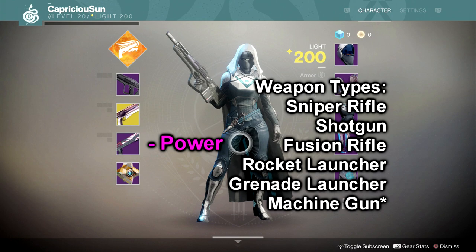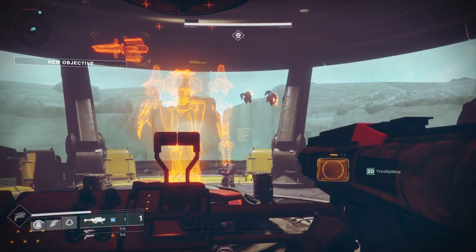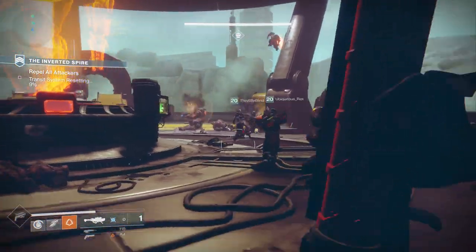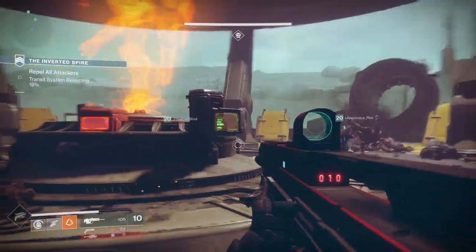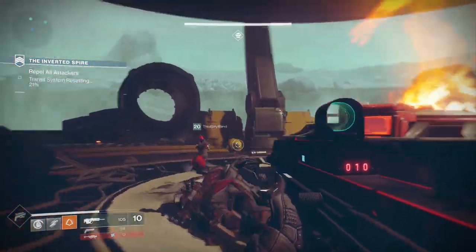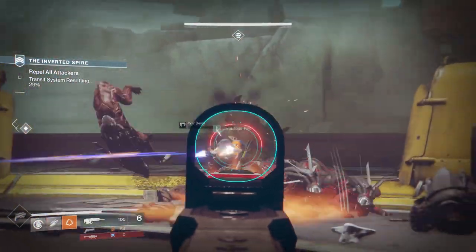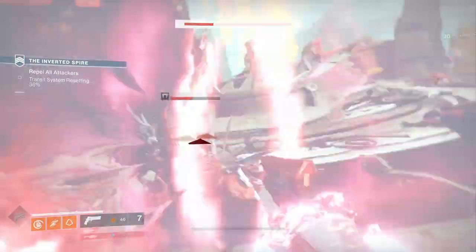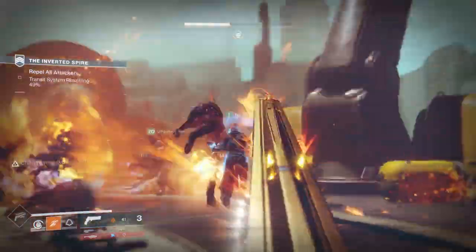Power weapons are not the same thing as heavy weapons either. They're just weapons with a more defined role in the sandbox than kinetic and energy weapon types. Power weapons can be shotguns, snipers, fusion rifles, rocket launchers, grenade launchers, and I'm going to assume machine guns will be here as well. The weapons still pick up ammo in PvE like they normally do: white ammo bricks refill your kinetic, green ammo bricks fill up your energy weapon, and purple bricks fill up your power weapon. In PvP, white and green bricks were dropping from kills, which is good because your energy weapons will do a slight bit more damage to active supers. You don't need to match elements either — all energy weapons will deal more damage to supers, and you'll probably use that quite a bit since all supers will be roaming supers, at least the ones we've seen.